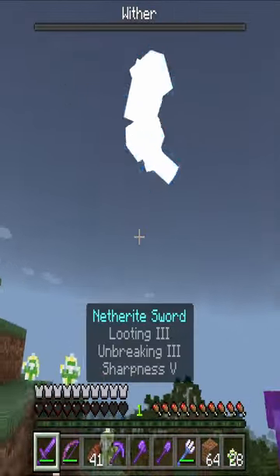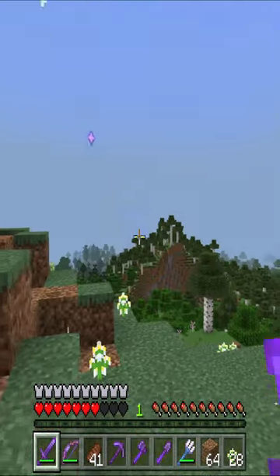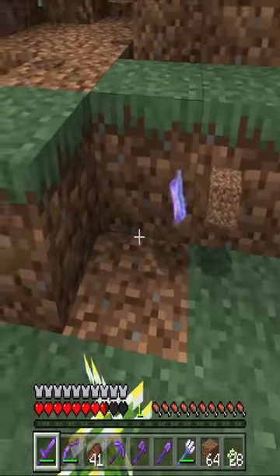Once you have defeated the wither, they will drop a nether star. This can be crafted into a beacon and placed on a pyramid of ore blocks to create powers that can help the player. I'm Primal and thanks for watching.